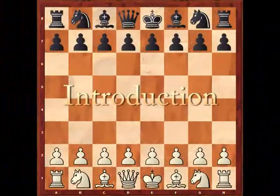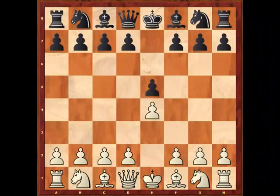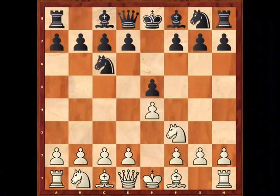Hello, I'm Andrew Martin, and welcome to this Foxy Openings DVD on the Ponziani — one of the oldest chess openings. The Ponziani begins with the following moves: white plays e4, black plays e5, white attacks the pawn on e5 with knight f3, black defends, and now the Ponziani is introduced with the move c3. In its own way this looks like a very logical move, as white is getting ready to try and take the centre with the help of the move d4.